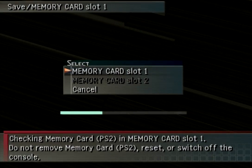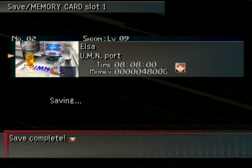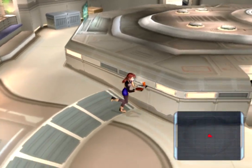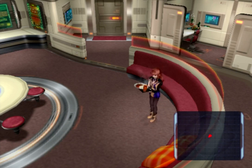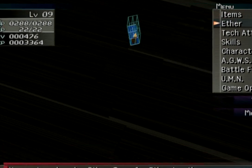Let's just carry on with the game, shall we? There should be an item in here — a bit of a glint on the sofa. Or I could just find it straight away. Sure, that works too. It says I can rest here, but nah.